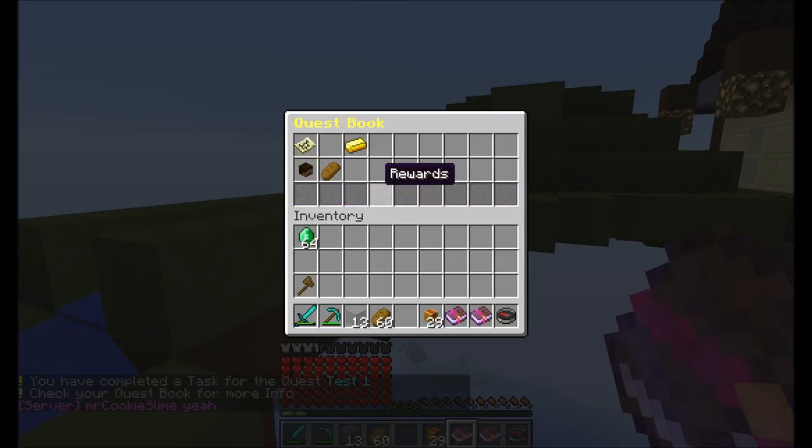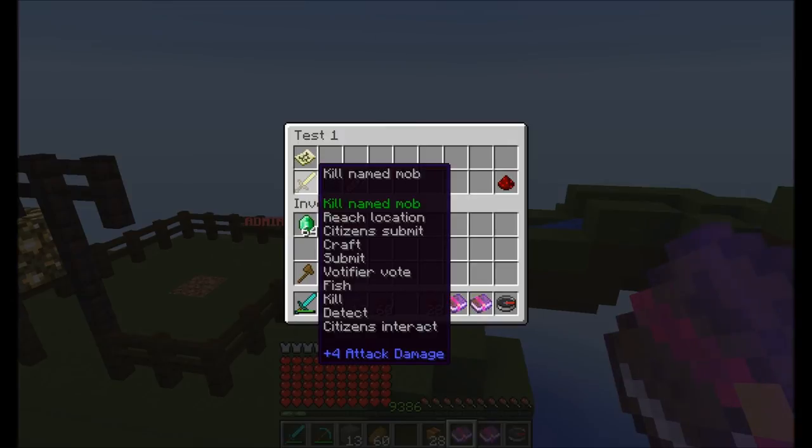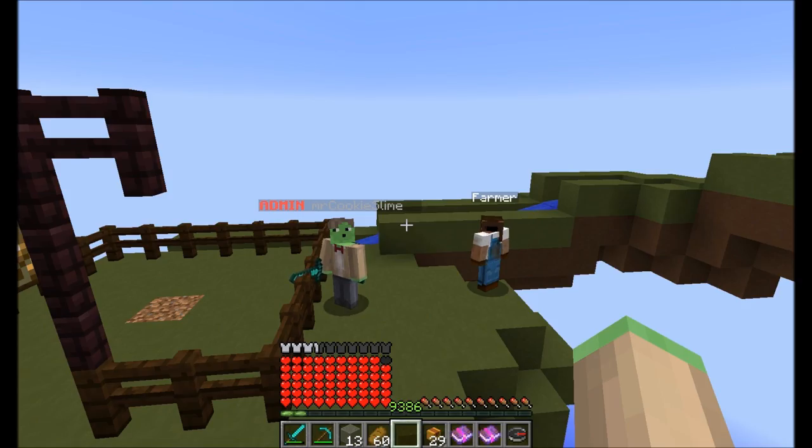I can now claim my one dollar. And it also executed the command I specified. Another thing I forgot to mention: the Kill Named Mob quest type now supports color codes, so people can no longer abuse it with name tags by simply applying a name tag to a zombie — because you can use color codes in the quest name and players can't apply color codes via name tags. Anyway, that's it for this update spotlight. I hope you enjoyed it. Links to QuestWorld 2 and CSCoreLib — which is a requirement for QuestWorld 2 — will both be provided in the video description. See you next time!